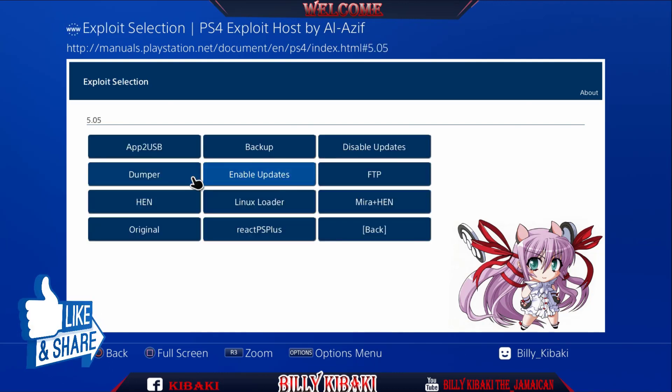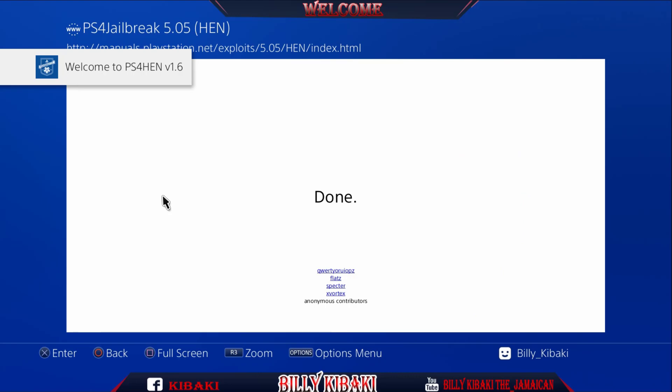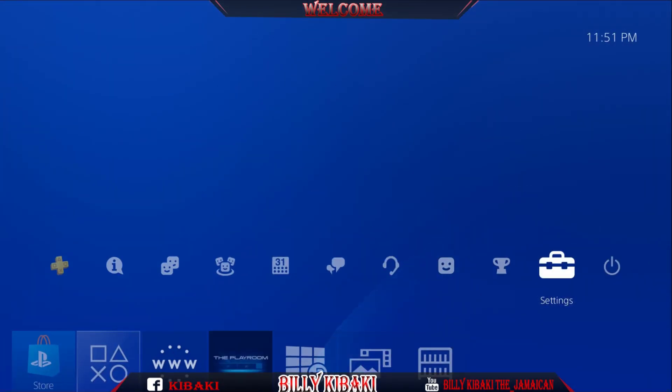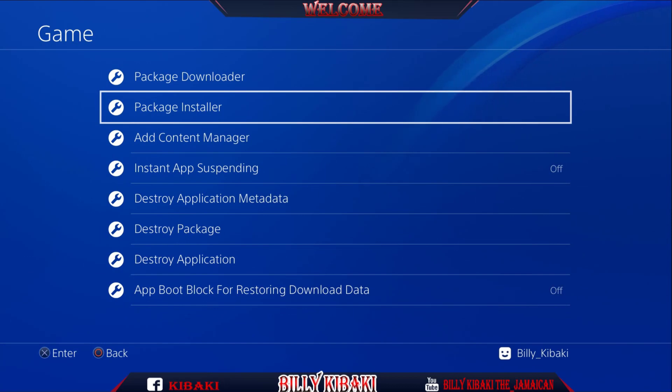I'll choose whichever firmware I am using — I am using the 5.05 — so choose that and enable HEN. HEN is enabled. Press the PS button, go back up to Settings, go all the way down to Debug Settings, Game, then Package Installer.